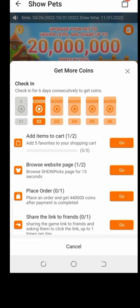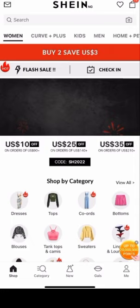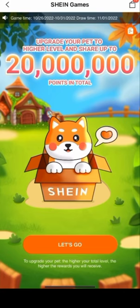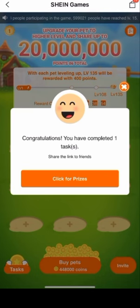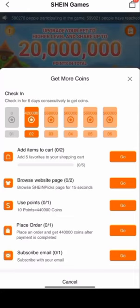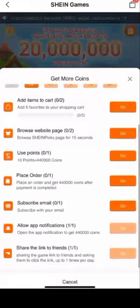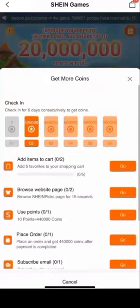I went back to my main account where I have 11 dollars. They said congratulations — I've invited someone — and gave me points for it. I can see how many points they gave me. Now on my main account I'm going to complete all the tasks: add five items, browse the page. I confirmed the invite works before inviting you guys, and now I have two accounts with money.